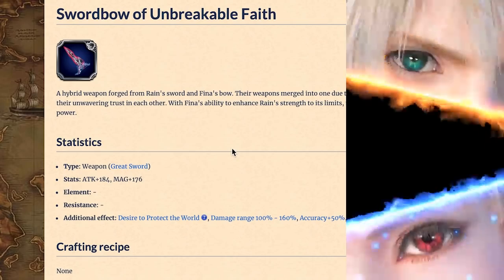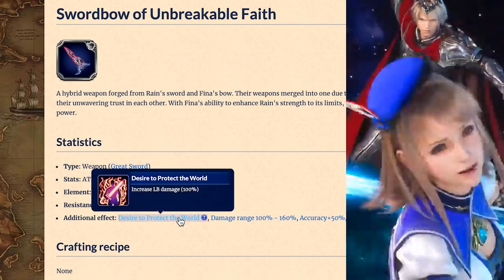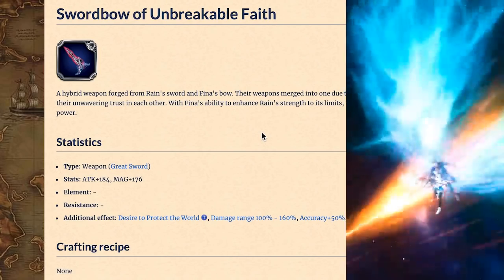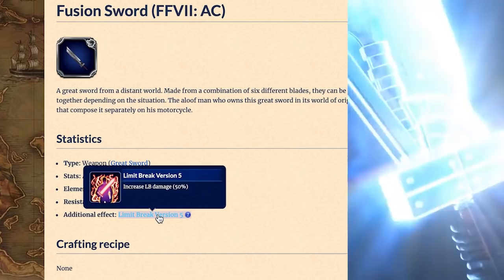Great Swords. Reyn and Veena's Swordbell of Unbreakable Faith has the best mix of stats, Limit Burst damage boosts, and damage variants. If you don't want a two-handed weapon, you can get Advent Children Cloud's Fusion Sword instead.